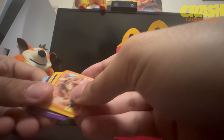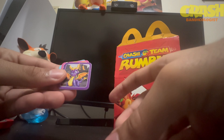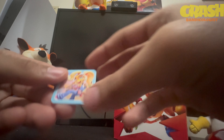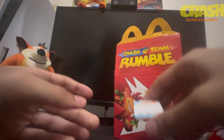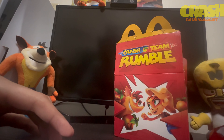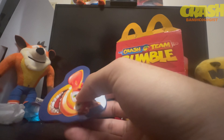The cards continue with Spyro, another Spyro, Tana, another Tana, and Coco as the last character. This is a really unique way to introduce Crash Bandicoot to a younger audience — a lot of people who see Crash at McDonald's will now know who he is and what his franchise is. That's a great way to make new fans for the Crash Bandicoot series.